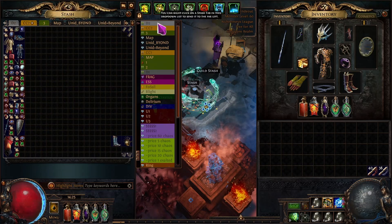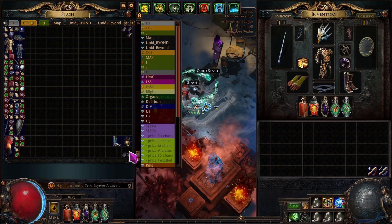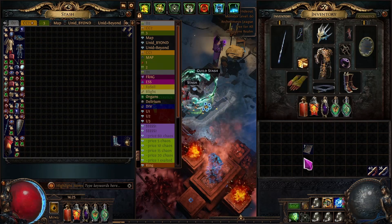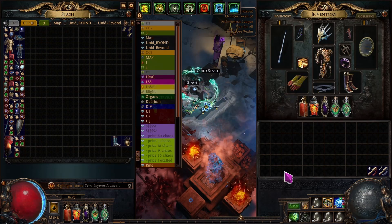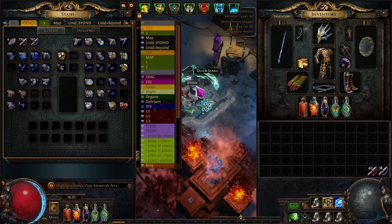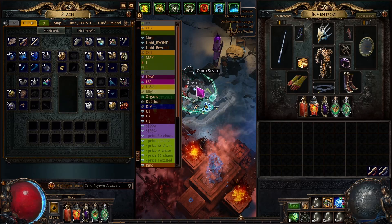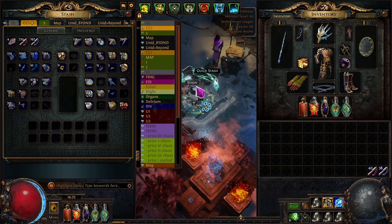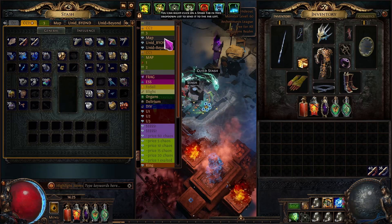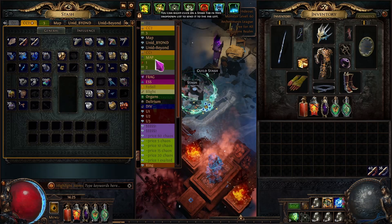If you have friends who have bulk sextants or large amounts of currency to sell, just buy from them — it makes life easier. In total across around 100+ maps, I got seven Nurses, which is really bad. Usually you'd expect around one Nurse per 16 or 17 maps, but sometimes bad luck happens.